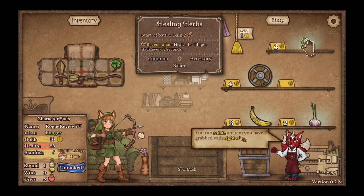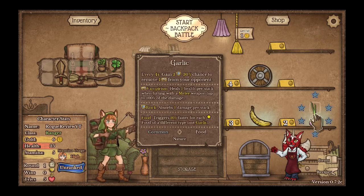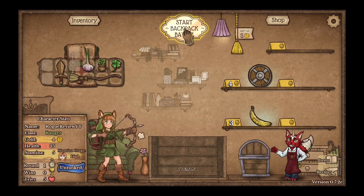Start a battle, regeneration — heal 1 per stack every 2 seconds. I'll take some regen, and then what else can I get? Every 4 seconds gain armor, 30% chance to remove 1 vampirism. Sure, I'll take that. So let's start the battle.